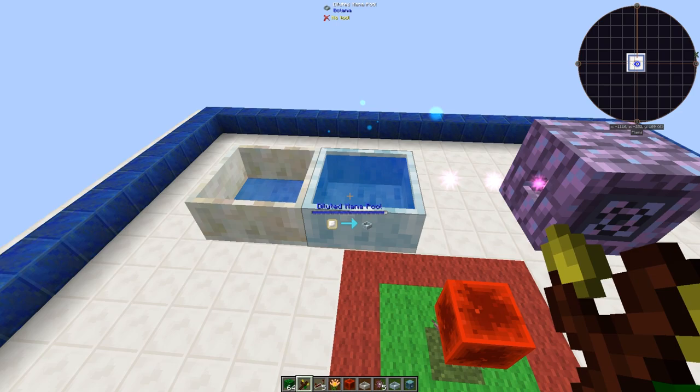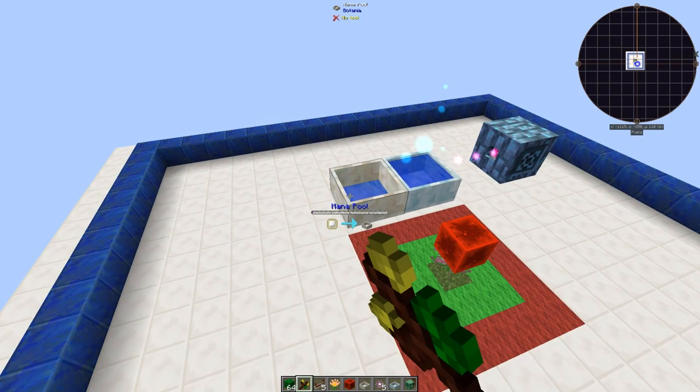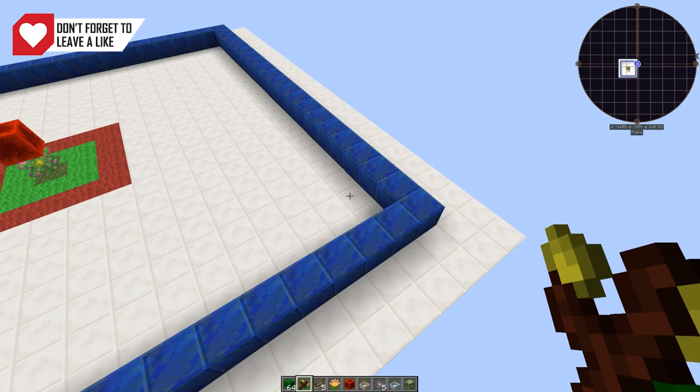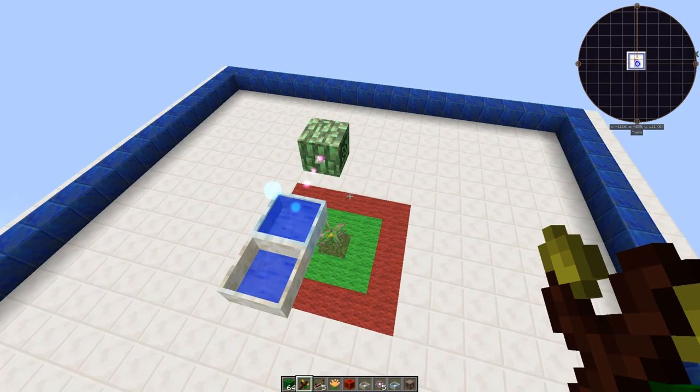It fills almost a full diluted mana pool, which is more than the corner diagonal pattern. The diagonal gives you that amount of mana in about 22 seconds; this four-corner design does it in 20 seconds. So this gives more mana, uses less space, is faster, and looks a lot cooler — which is the most important thing of all. Now I'll show you how to automate it.